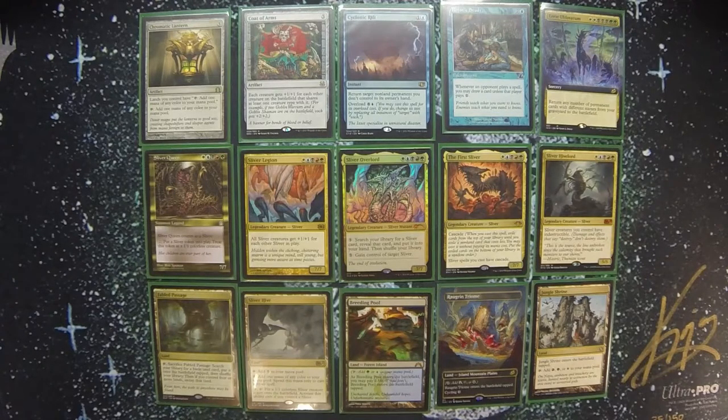While it may look like a creature beatdown deck, in reality I see it more as a toolbox deck because the Sliver Overlord itself is a tutor and most of the utility comes from the creatures. Being able to go find the Sliver that has the ability I need at the right point in the game is really where this deck shines. We'll start out with some of the non-creature utility cards.